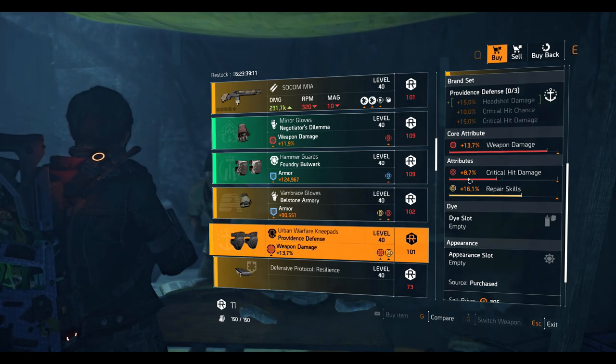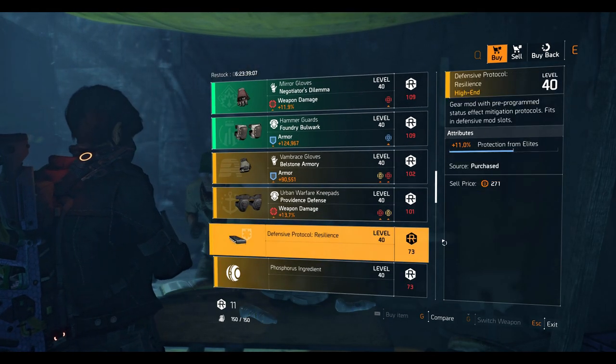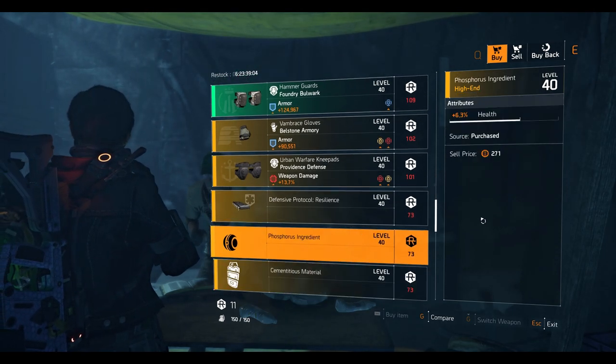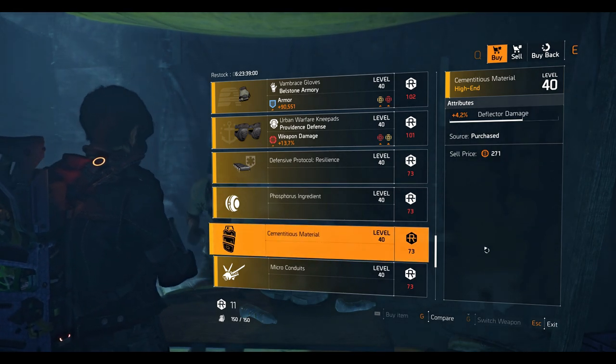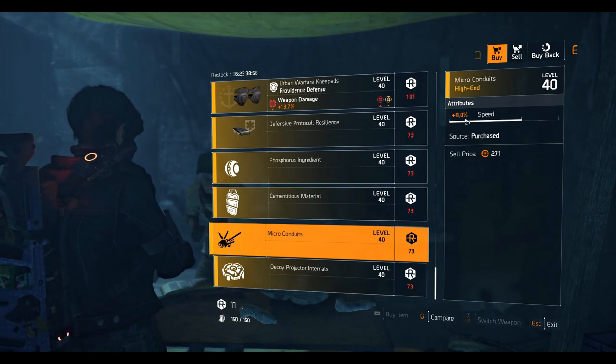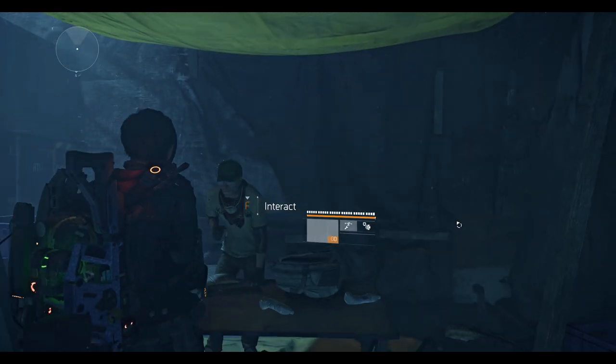Bill Stone gloves with 11.8% crit damage, 16.6% repair skill, and very low armor at 95,551. Providence knee pads with 13.7% weapon damage, 8.7% crit damage, and 16.1% repair skill. Mods: a Defensive Protocol resilience mod at 11% protection from elites, a Secret Mind mod at 6.3% health, a shield mod at 4.2% deflected damage, a 55 mod at 8% speed, and a decoy mod at 6% duration. That's it for all DC vendors — let's go to New York.